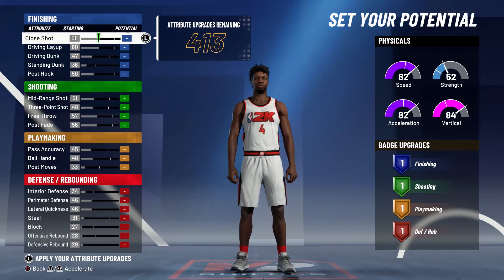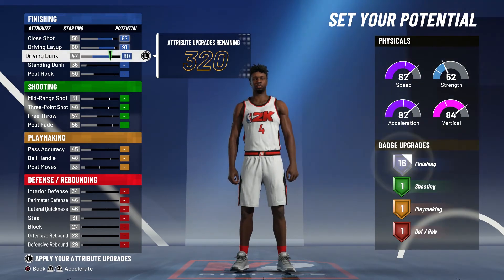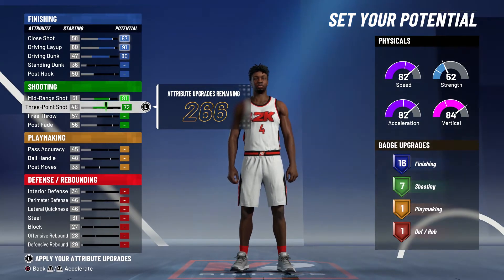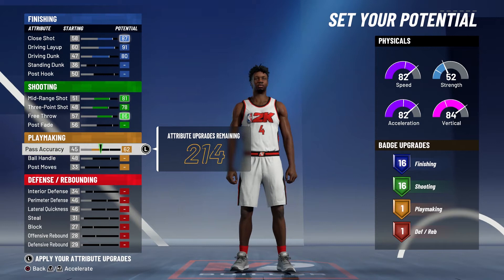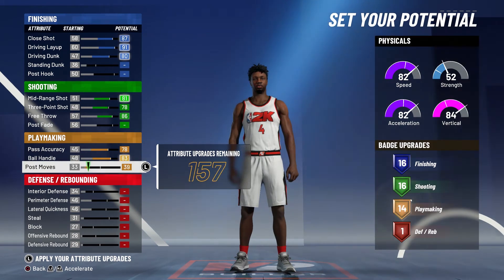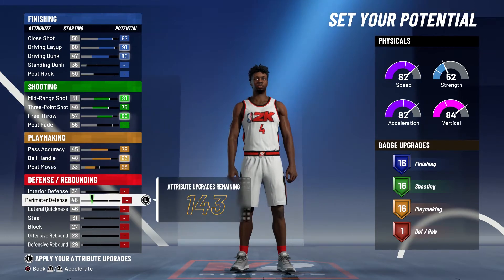For the physical attributes: for close shots you're going to bring that up to an 87, max that out. You're going to max out your driving layup at a 91 and max out your driving dunk to an 80 — that'll give you 16 finishing badges. For shooting, you're going to bring your mid-range shot up to an 81, bring your three-point shot up to a 78 (you're not going to max it out), and bring your free throw up to an 86 — that's going to give you 16 shooting badges. For playmaking, you're going to max out your pass accuracy, max out your ball handling, and bring your post moves up to a 53.